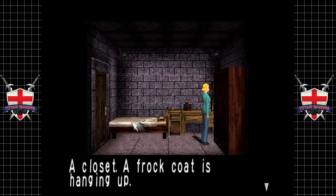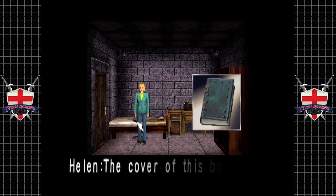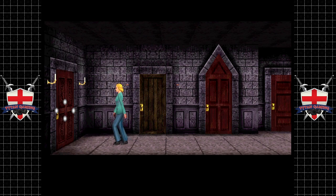The closet — a frock coat is hanging up. We don't want the frock coat. But there we go, that's what we wanted — a book is on the bed. Interestingly enough we can actually see the lump the book was making through the sheet, which is curious. The cover of this book is made of copper. You now have the copper book. Excellent — now we're making some real progress.